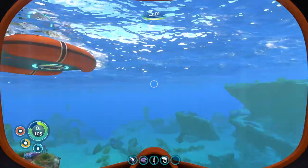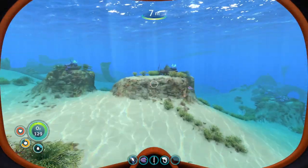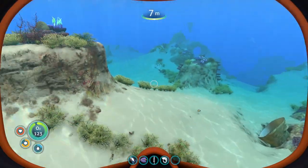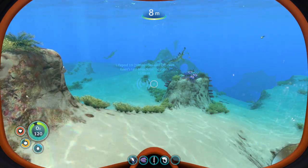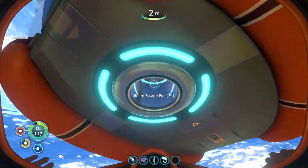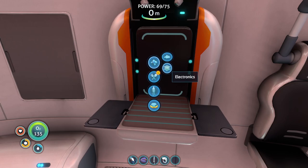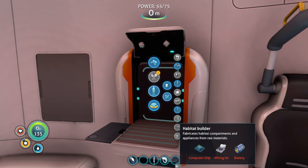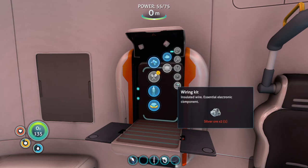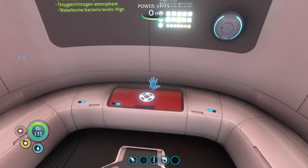I think maybe we should focus on making the Seamoth first. In order to make the Seamoth we need some water bladder fish. We also need to make the habitat builder, and I completely forgot since last time what we need to make that. Let's take a look. Okay, so it looks like we need a battery, a wiring kit, and a computer chip. The wiring kit is going to need some more silver, and for that computer chip: table coral, gold, and copper wire. We need some more gold.